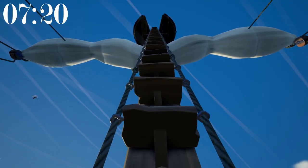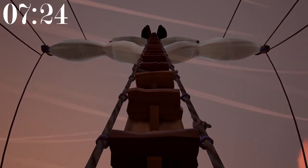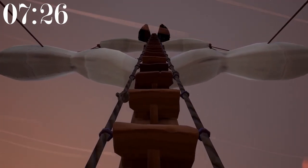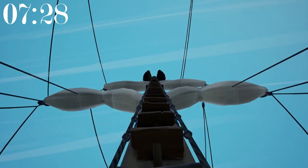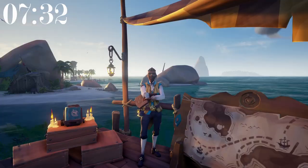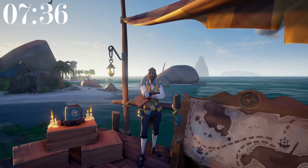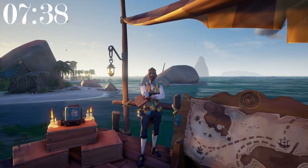The Sloop Ladder has 33 steps that lead to the crow's nest. The Brigantine Ladder has 43 steps and the Galleon Ladder has 52 steps that lead to the crow's nest. Senior Trader Molly, who founded the Merchant Alliance, is located at Sanctuary Outpost.